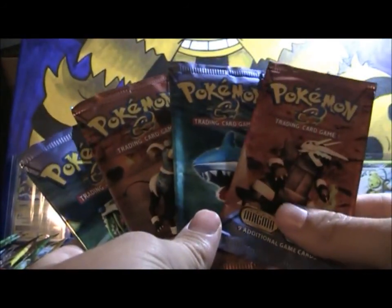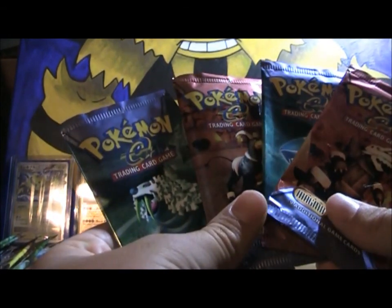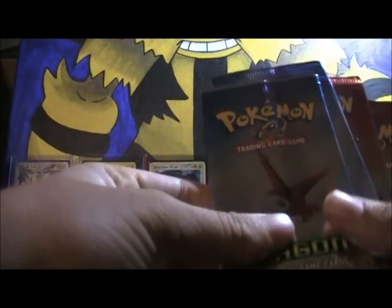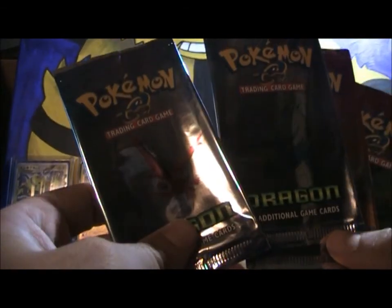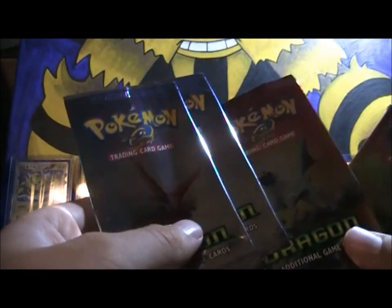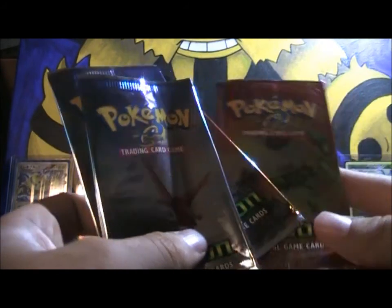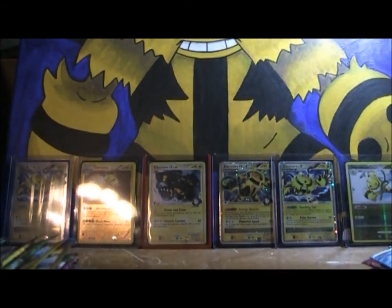Team Magma vs. Team Aqua, which is really cool — just look at those guys. I really like that set a lot. This is probably my favorite EX set coming up, and it is EX Dragon. Just look at those packs with the Latias on it — Latios. It's really hard to see the Latias and Latios but that's just how the packs are. Absol and Rayquaza — so that's really cool.